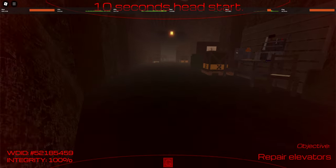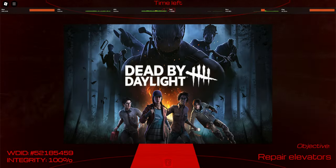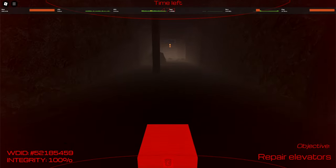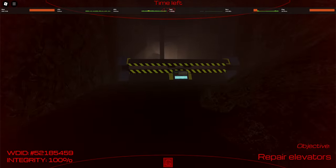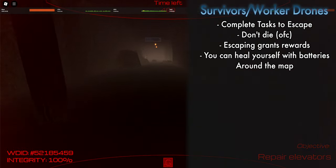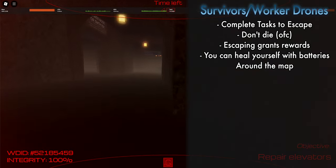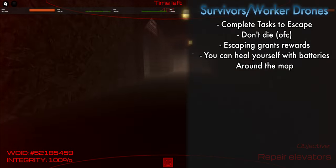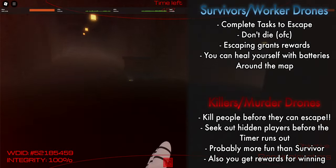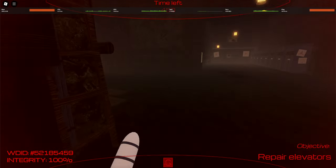Let's just get started. This game is basically a Dead by Daylight type of game, so you have your two sides: your survivors, or your worker drones, and then you have the killers. Relatively simple stuff if you've played one of those games. The worker drones are supposed to escape — they complete tasks and basically beat the game by surviving. Then the killers — relatively simple to explain as well — you just have to kill all the survivors and then you win.